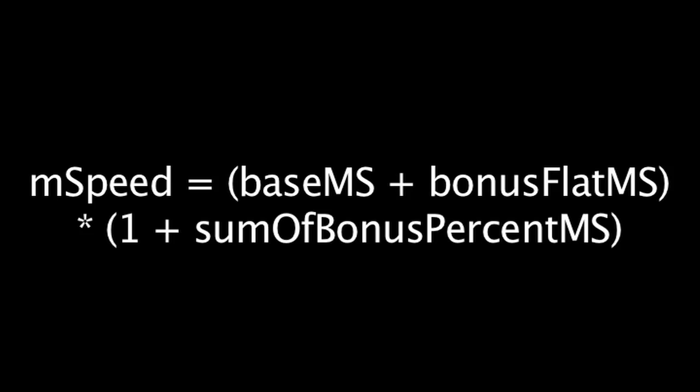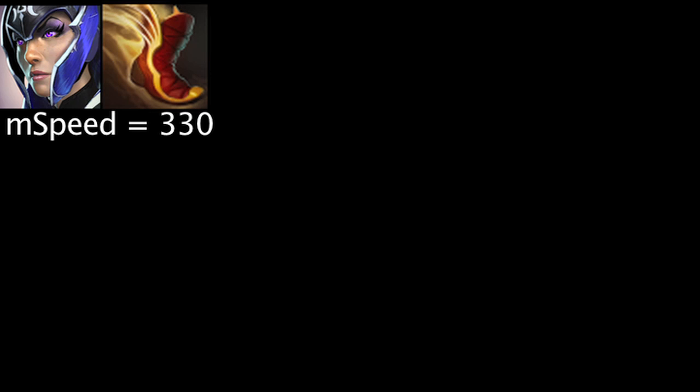Also, a unit's movement speed cannot go below 100 or above 522. Let's take a look at some examples. Luna has a base movement speed of 330. With Boots of Travel, her movement speed increases to 430, since Boots of Travel grant a flat movement speed bonus equal to 100.